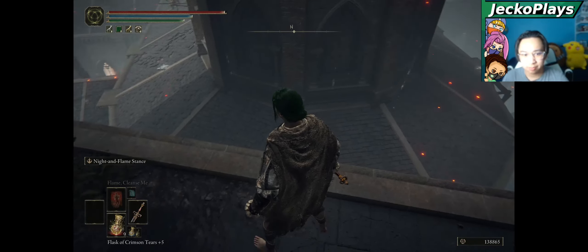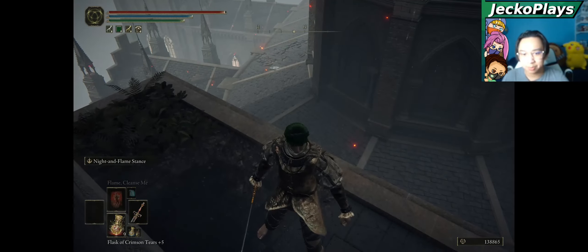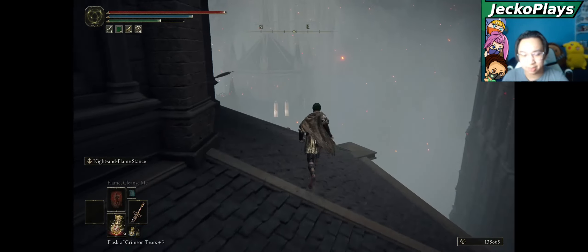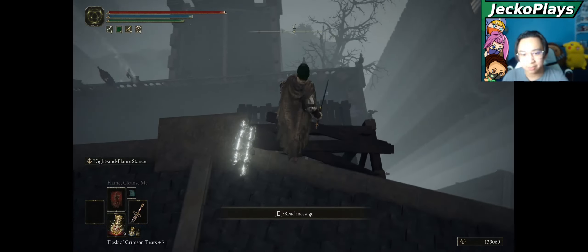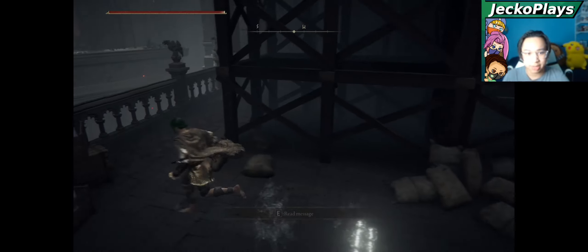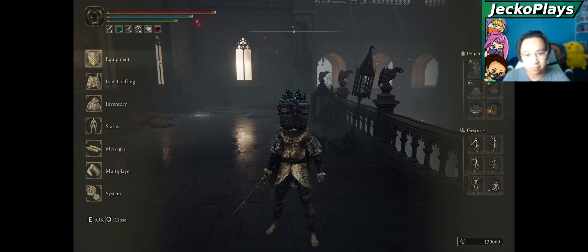After you go down the ladder, you'll be right here — just above the grace where we farmed the armor pieces. Jump down, make a right, and kill this marionette soldier. You'll see some wooden platform structures; jump down them. There will be a helmet back here — it's the Twin Glintstone helmet version, if you want that.